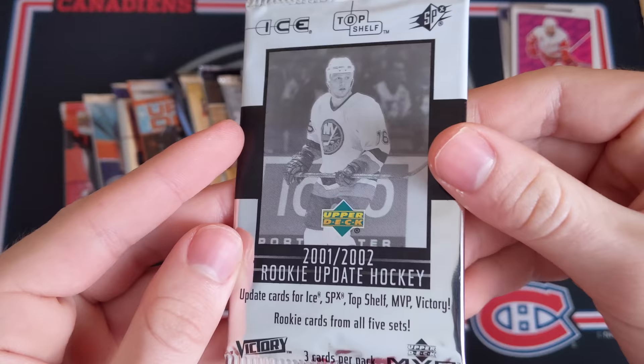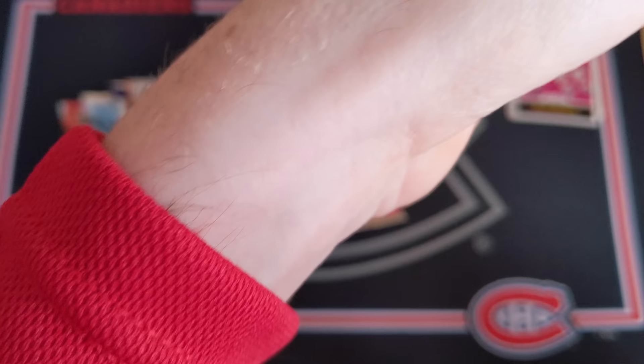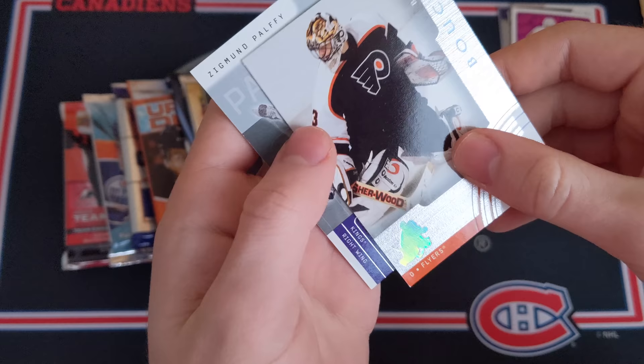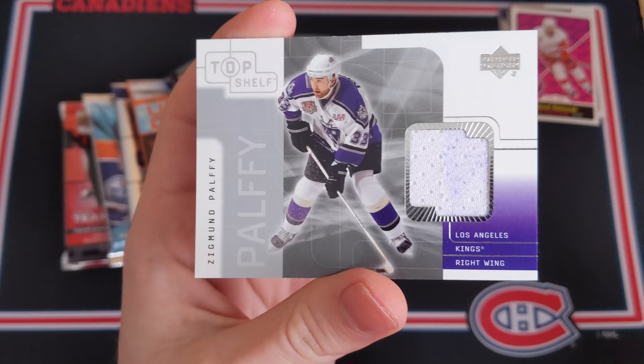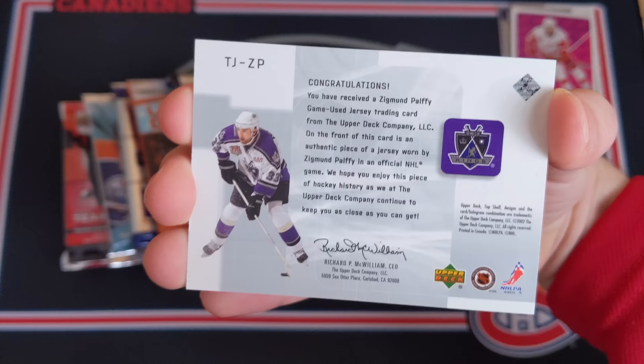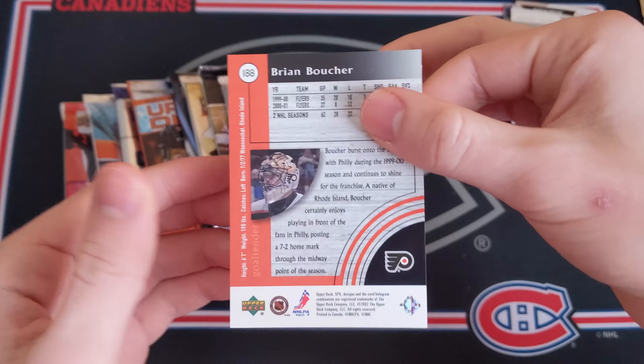I've never opened this product before - 01-02 Rookie Update with cards from Ice, SPX, Top Shelf, MVP, and Victory. We see a 'Congratulations' card - that's a good sign. We've got a Brian Boucher SPX jersey card and a Zigmund Palffy Top Shelf jersey card with some purple on it for the LA Kings - confirmed game-worn in an official NHL game. Two jersey hits! Amazing.